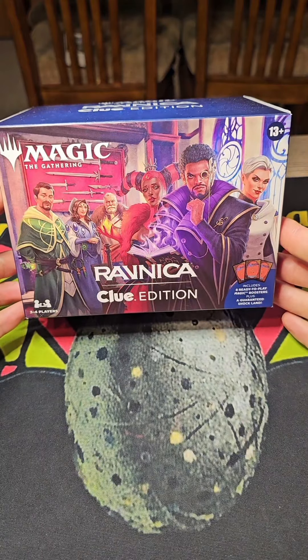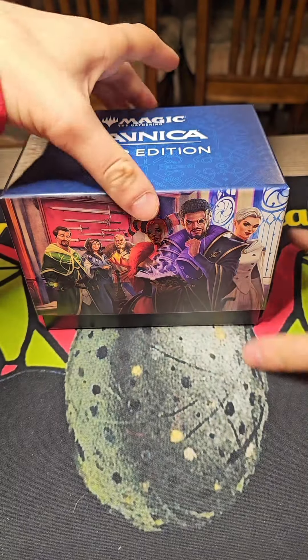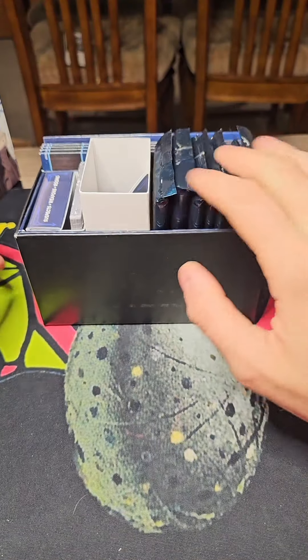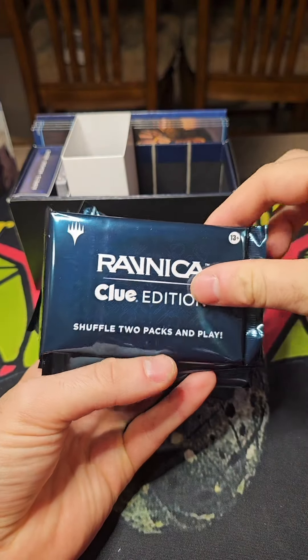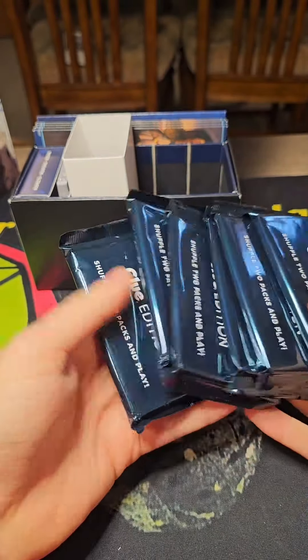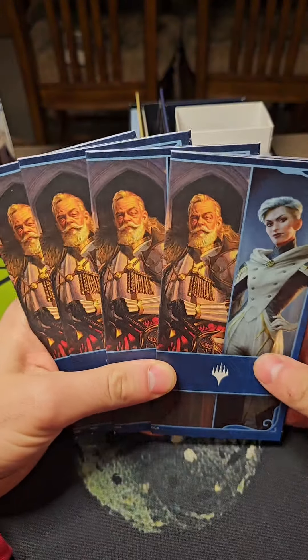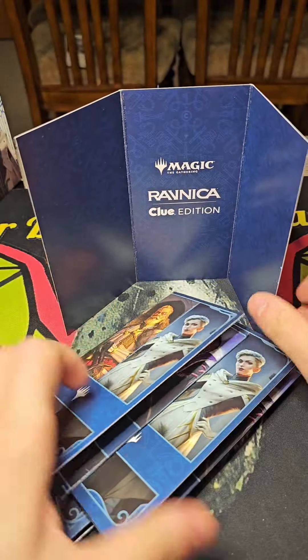What exactly do you get in the Ravnica Clue Edition? When you pop the box open, you'll find a bunch of packs along with some other goodies. The packs are their own unique product which looks pretty interesting — there's a whole bunch of these. You also get four of these which appear to be ways to kind of block your notes.